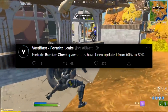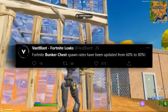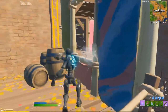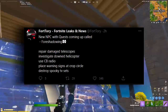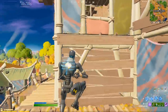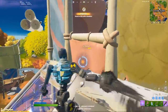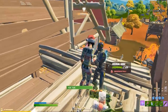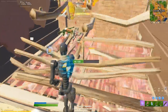There's also been a change to the spawn rate of bunker chests. Their spawn chances have now risen from 60% to 80%, so there's now a much bigger chance of coming across these powerful chests. A new NPC will soon be arriving with a brand new questline called Foreshadowing. With quest challenges like Repair Damaged Telescopes and Destroy Spooky TV Sets, it's reminding me just a little bit of the story beats from Chapter 1.